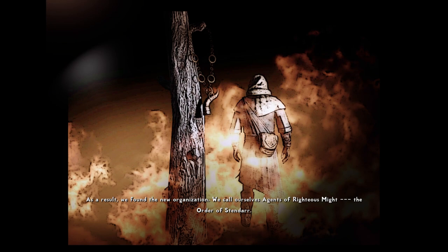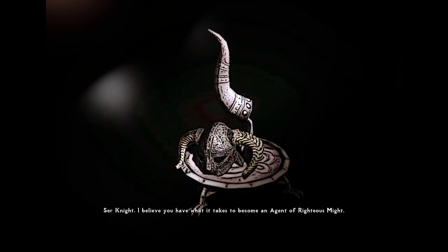As time progressed, some vigils who went undercover fell victim to this evil. Some deserted their duties and permanently remained in their disguises. Some completely lost their mind. I needed vigilants with exceptional abilities and devoted faith. As a result, we founded the new organization. We call ourselves Agents of Righteous Might, the Order of Stendarr.